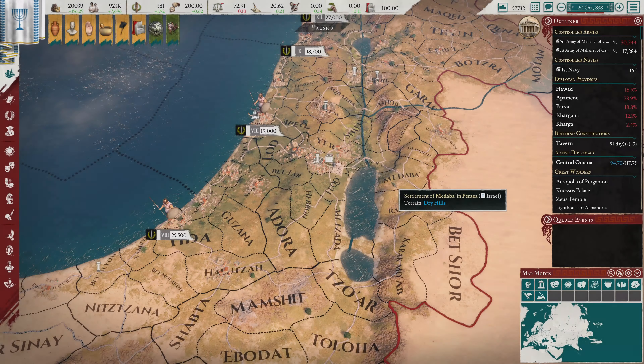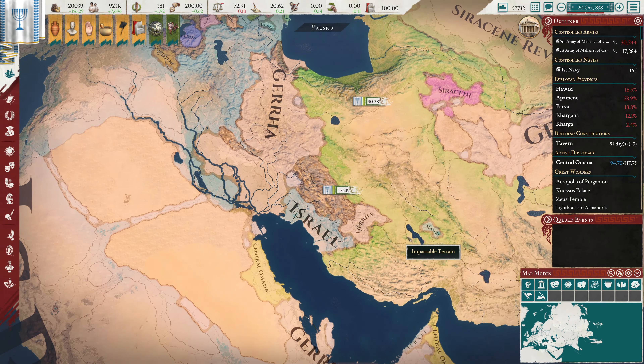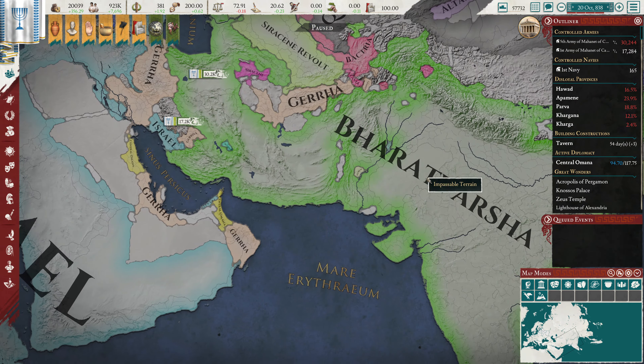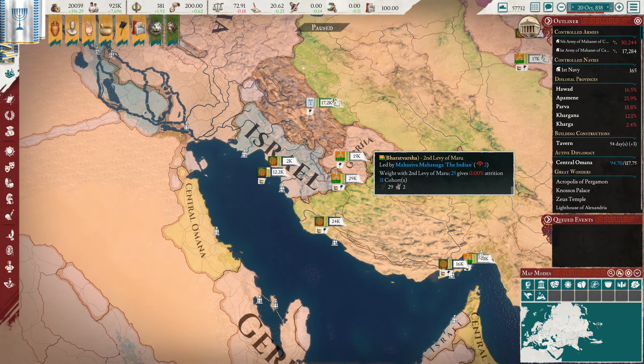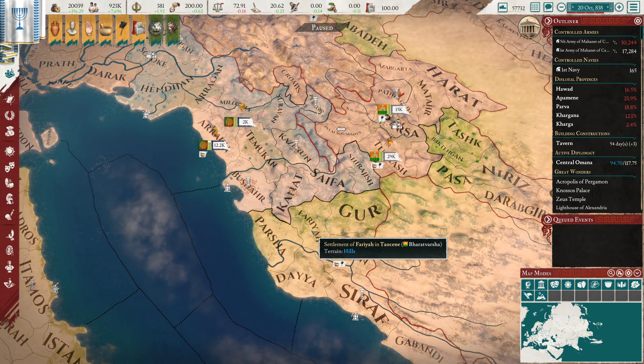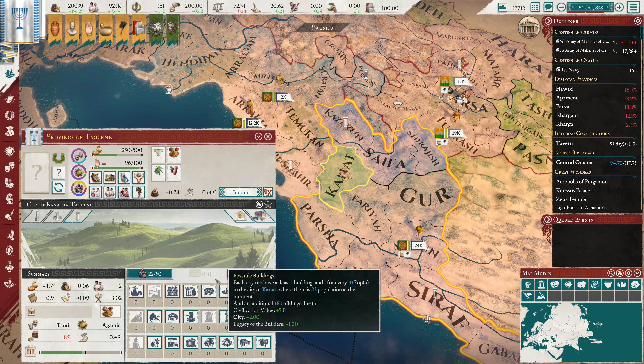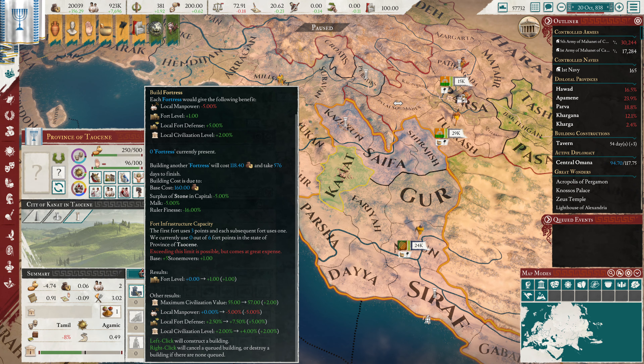Hello everybody, and welcome back to Imperator, where last episode we took over some territory from these guys down over here, and they're going to be pretty upset about that. They're probably going to want to attack us here. And to that end, we definitely want to make this into like a fortress city.